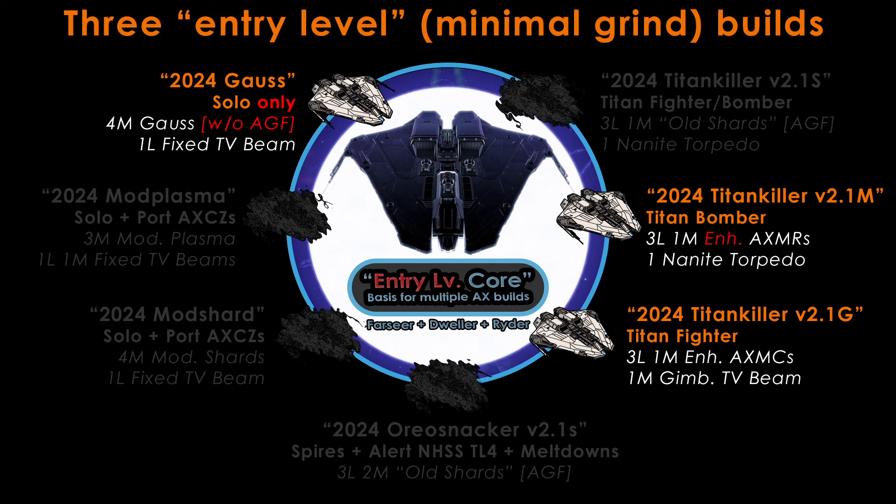Building on the entry-level core, we also have three modified builds intended for minimal grind. The first is a Titan bomber which replaces the material-expensive Sirius missile racks with the enhanced version, which can be bought for just credits at rescue megaships. The second is the very same Titan fighter of the G5 variant, simply with lower grade engineering — the weapons can also be bought for just credits at rescue megaships. The third and final one is a Gauss version which forgoes the material-intensive process of anti-Guardian field resistance engineering, to offer a build that will work very well in solo combat settings and can also be used at anti-Xeno combat zones with repairs available. Note that all variants dependent on mod weapons or on anti-Guardian field resistance engineering have been excluded, as all such weapons require quite the grind to acquire or engineer.